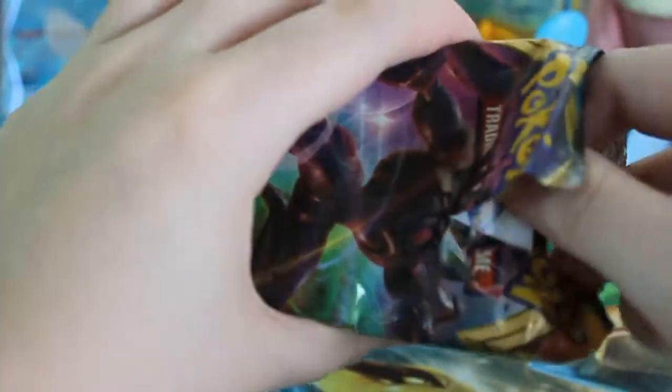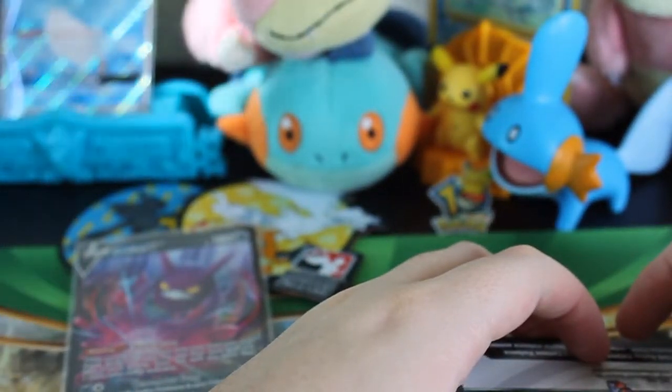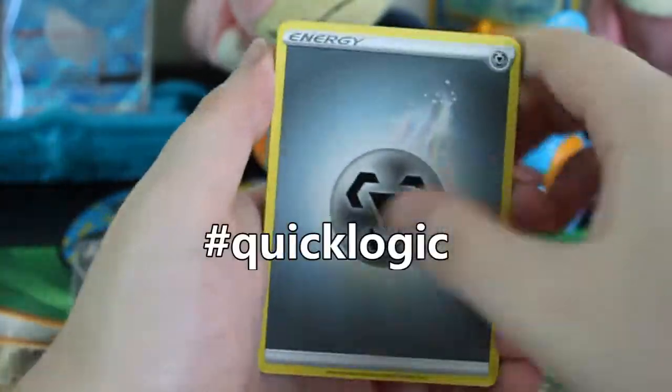This is the last pack out of the Build and Battle, and then we're going right into that special Eternatus box. This looks like a white code, so I want to pull these out nicely. It just occurred to me that I was wanting to save those pack wrappers since I haven't done that yet for the set — I guess I'll have to open another four packs.